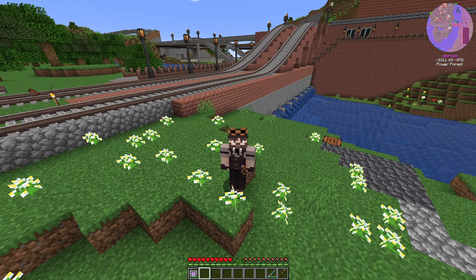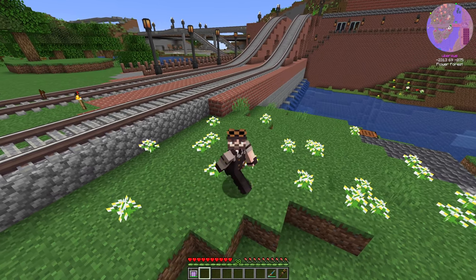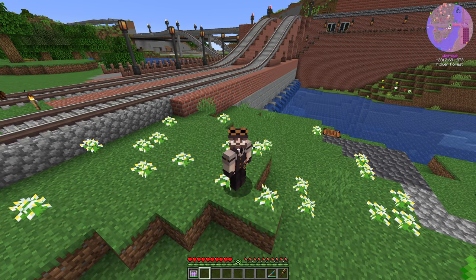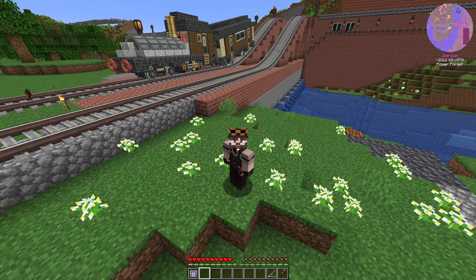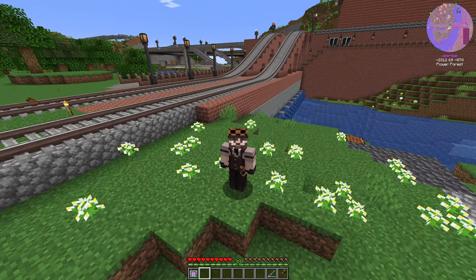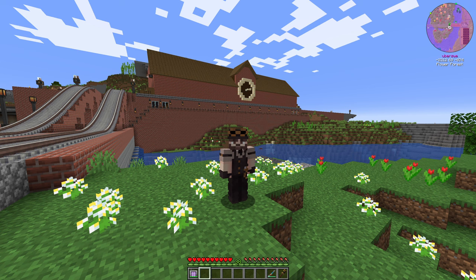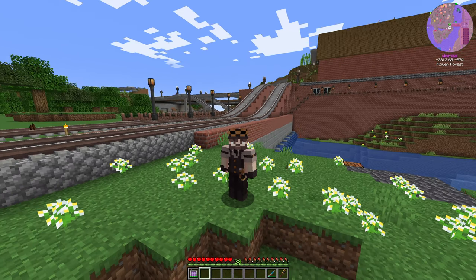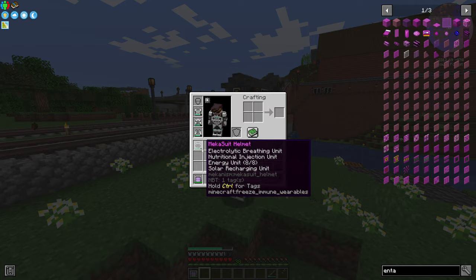I'm starting this video right outside my main train station, and there is also the water dam which we've just finished. One of the main mods we use on this server is the Create mod — we're currently using version 0.5 — but we also use a lot of other mods like Mekanism, Industrial Foregoing, and Tinker's Construct, just to name a few. It's a Forge server with about 100 mods. Most of the world generation is pretty vanilla, with some floating islands from Tinker's Construct.